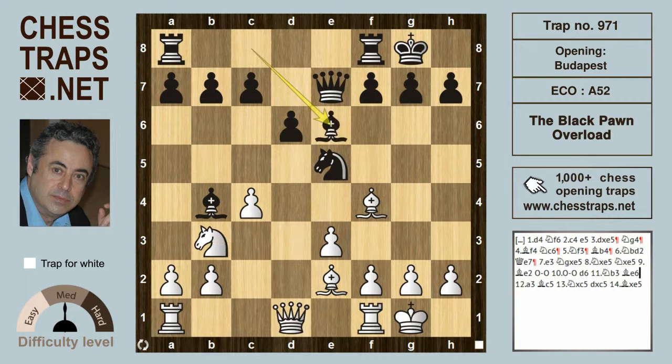Bishop e6 is a losing move because it allows the simple a3, which hits the bishop on b4. That bishop can't go to a5 because of knight takes on a5. It can go to c5, but then after knight takes on c5, the pawn on d6 is overloaded — meaning it has too much work. It has to defend both the bishop on c5 and the knight on e5.